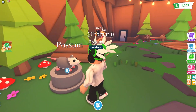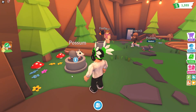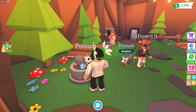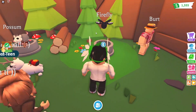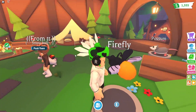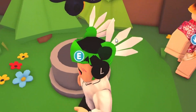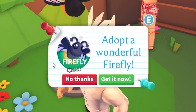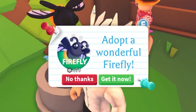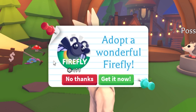We've got a possum pet here, and I'm not gonna show you how to get this one for free because it's 800 bucks and you can just literally buy it. But this video shows how to get the new firefly. It's pretty cool — like a firefly or dragonfly. If you want to unlock it, it costs 500 Robux, and I'm literally going to show you how to get it for free.